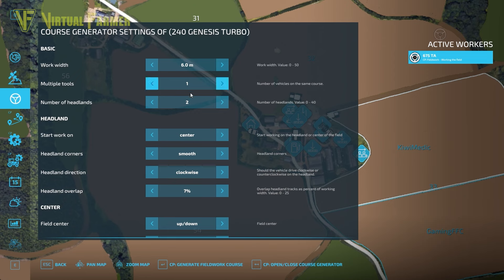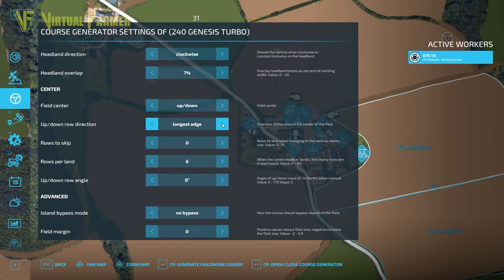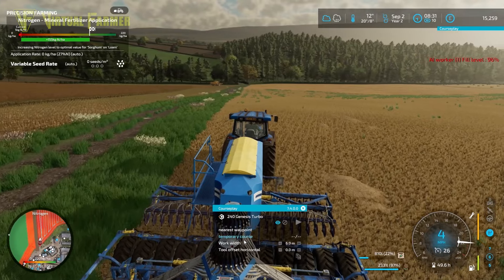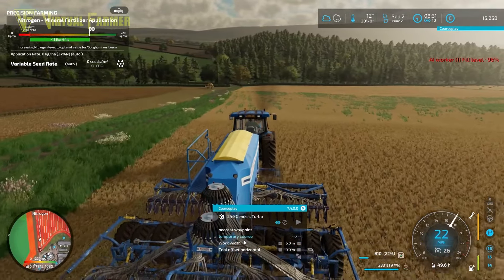Let's set ourselves up a Courseplay course. As always, we want to go with the longest edge, sharp corners, two headlands — I've got a single tool. Let's generate that course. It's going to stop in the top corner and we're going to start down at the bottom. We should be able to get this going fairly well. I do need to go and empty that combine.